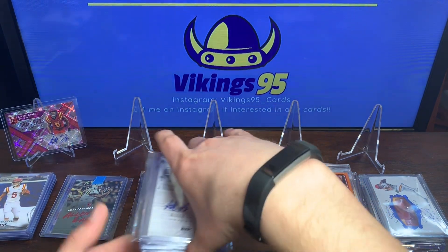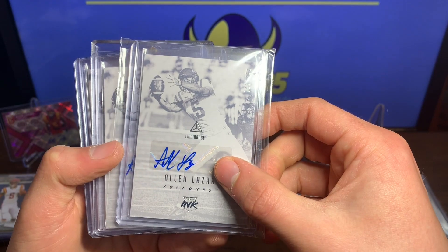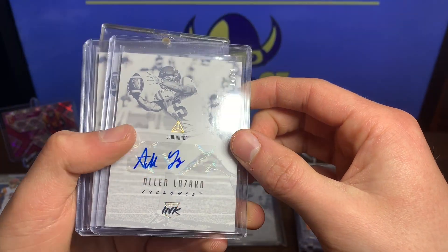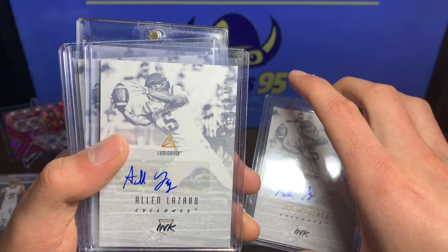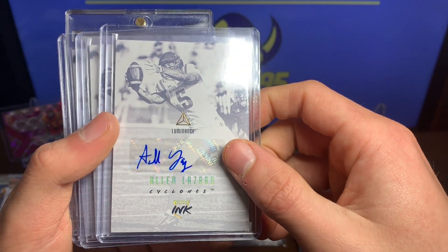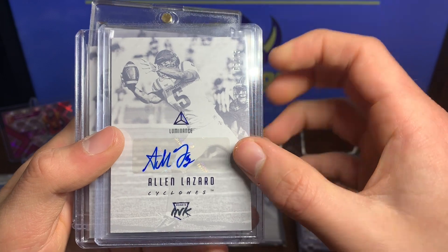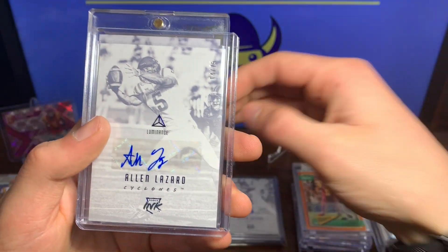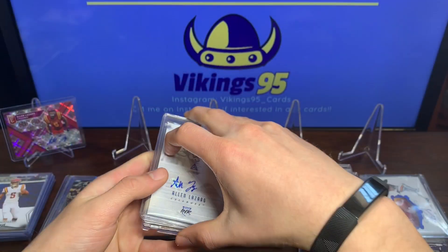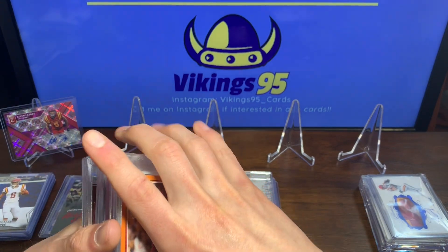This is my Illuminance collection of Lazard. We've got 162 out of 249, the Lazard silver auto. We've got 14 out of 99, the gold autograph — actually looks like a prism, maybe, but I think it's gold. The Rookie Ink, 85 out of 99. Another gold ink, we've got a 3 of 75 Lazard blue — very cool. We've got 4 of 75 Lazard blue, and then 52 of 75 with the blue ink. So I've got three of the out-of-75 cards — quite a few of the Lazard Illuminance.